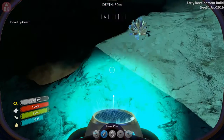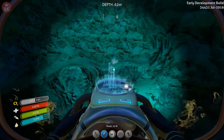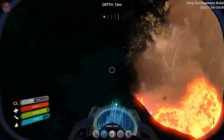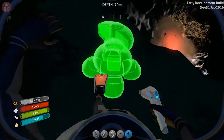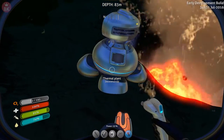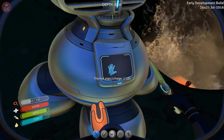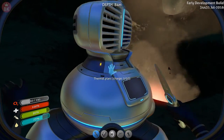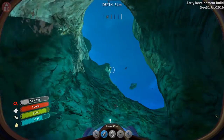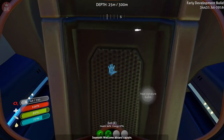Let's grab this quartz - oh there's more quartz! There's another one over here. Let's go down over here. That is loud - okay, we need to go up for air. So if I understand correctly, that's what the thermal plant does - that's what it's supposed to do. Welcome aboard captain - back in the Seamoth.